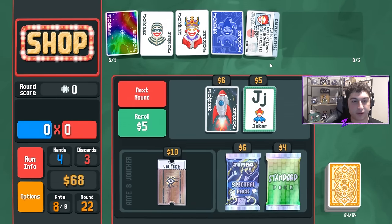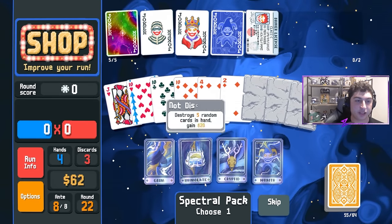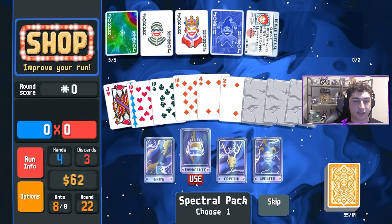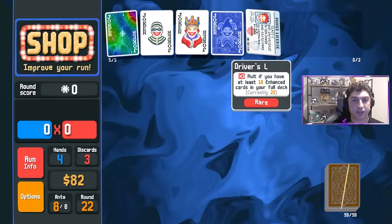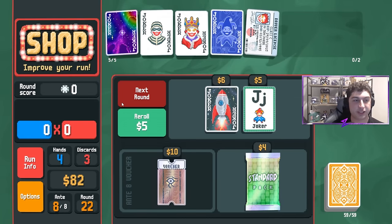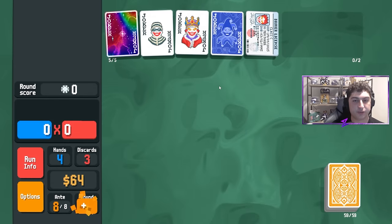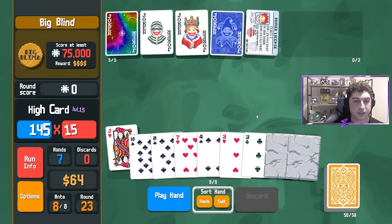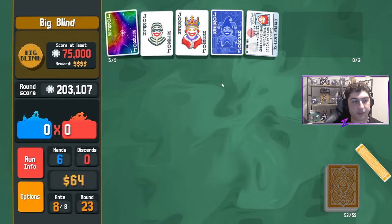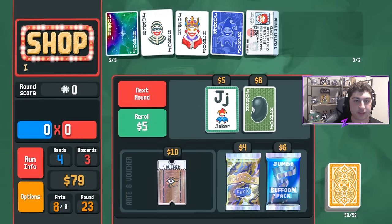All in all, I hope this video has demonstrated the power of the high card build. We'll immolate for the extra money and make sure Driver's License doesn't accidentally drop under 16 enhanced cards — it wasn't really close, we're all good. We refresh a few times, play this hand, and yeah — we have a ton of money, a ton of points, and we're heading into the boss blind.